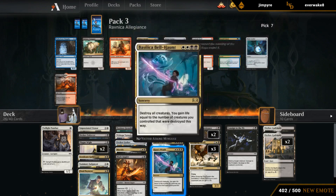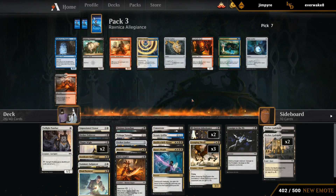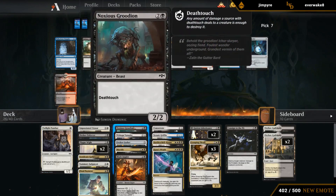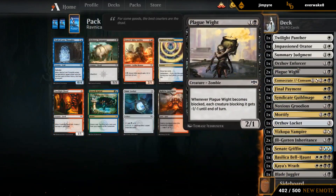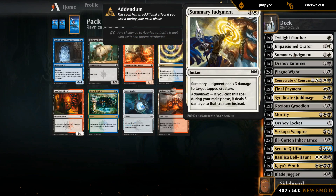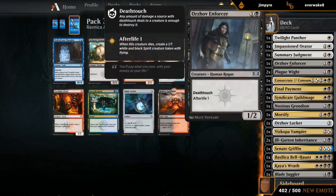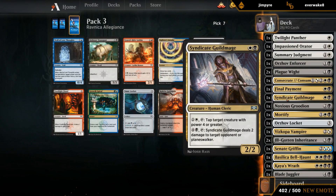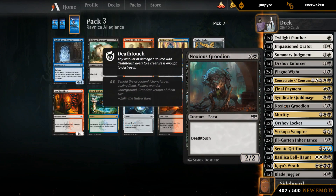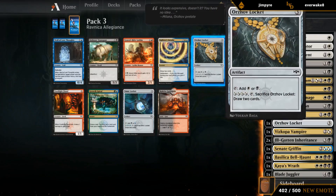Locket fixes our mana for Haunt and Wrath, and then can just be sacrificed to draw more cards. We've got so much removal that drawing extra cards with Locket — even though it's slow — is often still going to come to fruition. Then there's Footlight Fiend, just an early creature that can trade off, but we're not playing sideboarded games and I doubt we'll main deck Fiend when we've now picked up a decent amount of two-drops that can do a similar job while also pressuring more consistently. So I think we'll go with Locket.